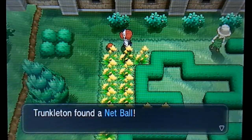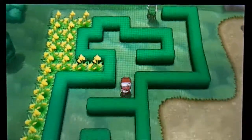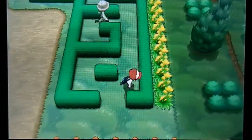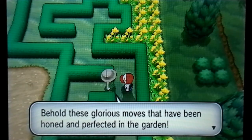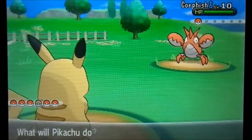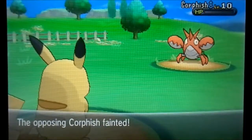We got a Net Ball — that would be great for Grass or Water Pokemon. Net Ball — I like the look of that ball actually, it's a nice looking Pokeball. As you can tell by now I'm a bit biased towards certain Pokeballs. Dusk Ball is the best ball in the game though, unless you're in a long battle. Let's beat this guy — behold these glorious moves that I've honed and perfected in the garden. A bit tired today — come on Fabian! Let me defeat your Crawfish, my Pikachu. We've still got a few Pokemon to catch this episode — I want to try and catch them all.